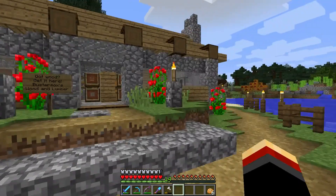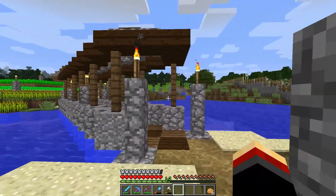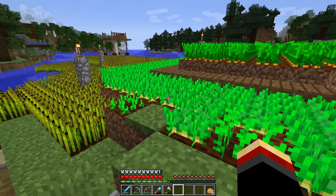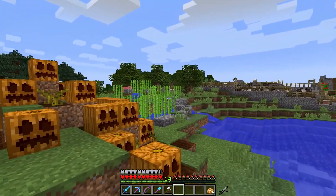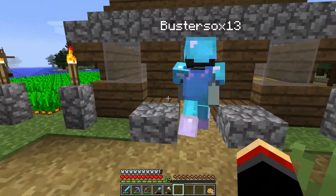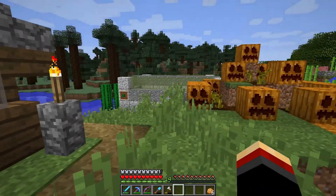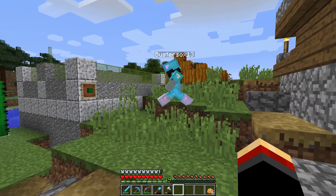This cool bridge that Buster Socks built leads over to her crop area — she's got all different kinds: wheat, potatoes, carrots, pumpkins, and some reeds over there. There's a little storage shed here, fully stocked. Pretty simple inside — path blocks, hay bales, about as simple as it gets.